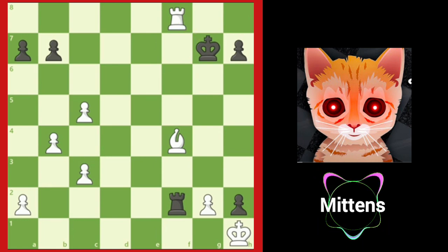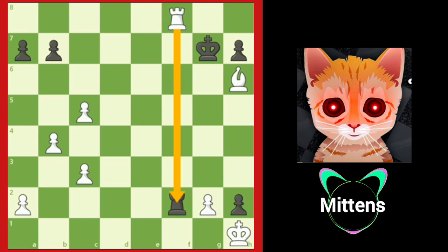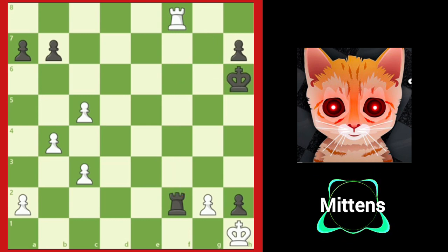White can finish the game with a nice discovered attack, bishop h6 check. The bishop checks the king, guarding the rook on f8 from the king's capture, and reveals the rook's attack on f2. So after king takes h6, rook takes f2 — white is up a rook and should win easily.